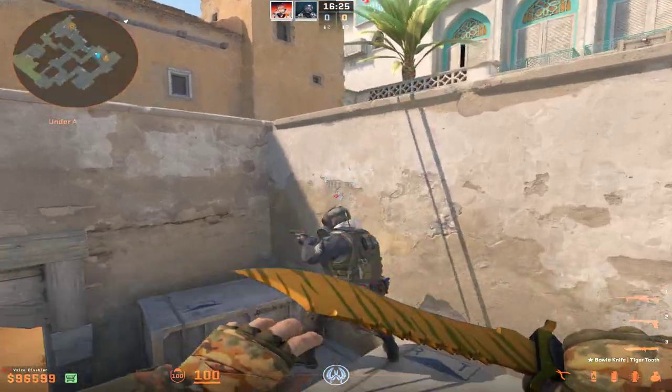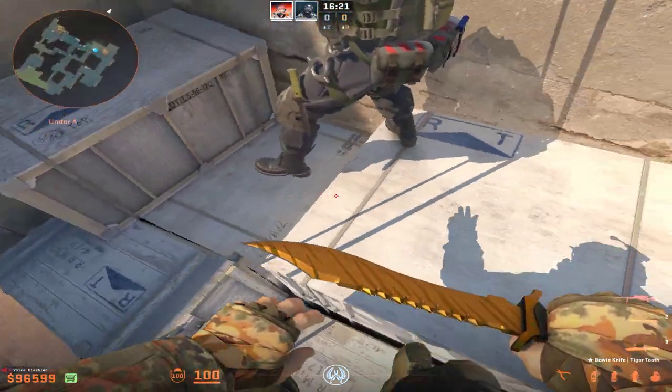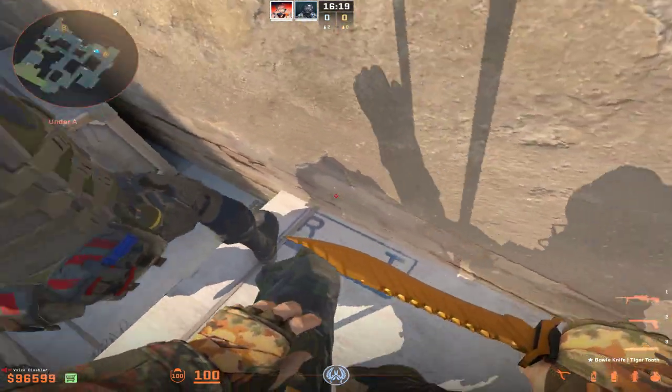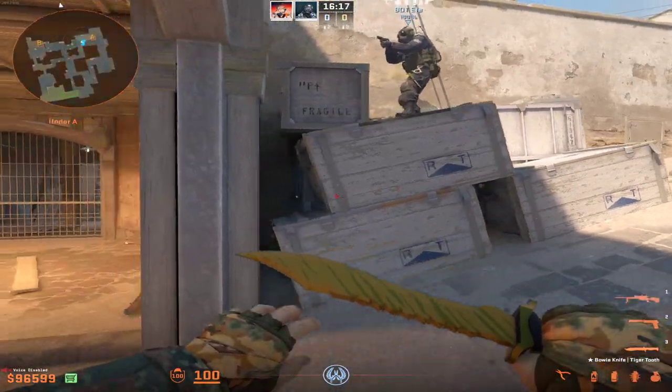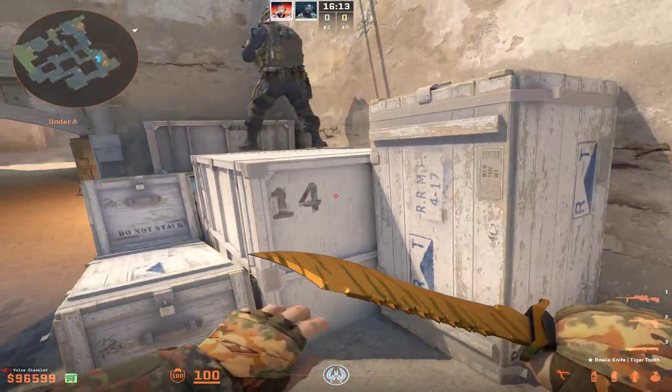So what you want to do is you want to get your friend to be on this crate over here. Anywhere on this box, and you just want to have them standing there. You want to have them standing there, and what you want to do is you want to go here.